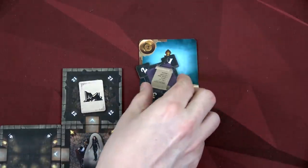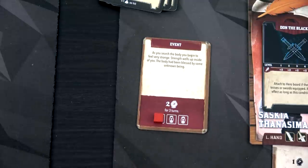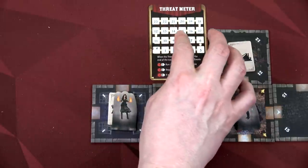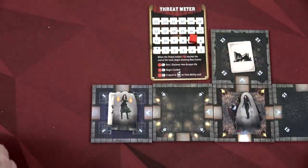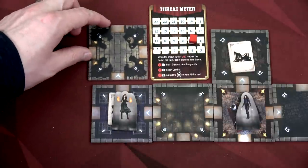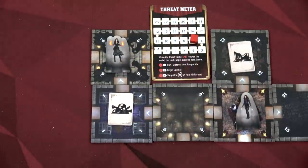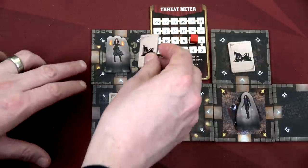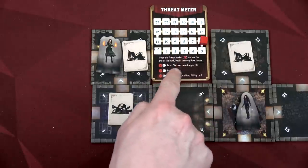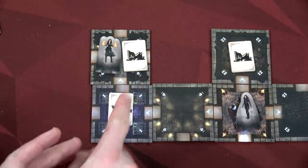We end round two by ticking the merchant token down to one. Sephenreen's plus-two power event has now used one round. Starting round three — we're going to be risky and just move north, which costs one on the threat meter. We draw tile nine from the north stack — it's a debris tile. We keep exploring, going down to threat meter six. We move into tile 22 and then check out another north tile, going down to five. The threat meter is really dropping quickly.